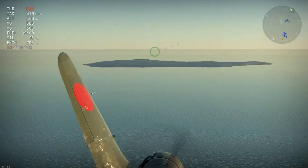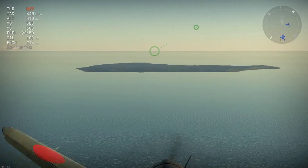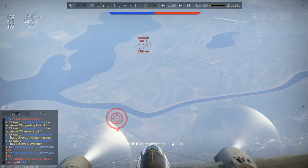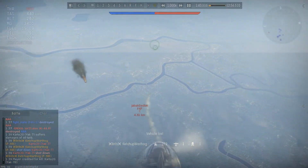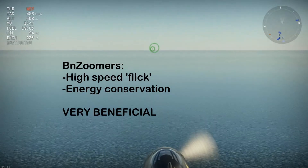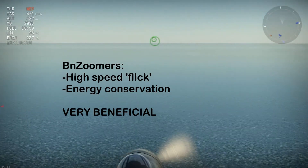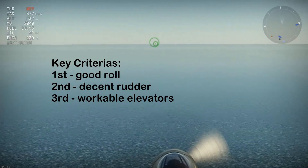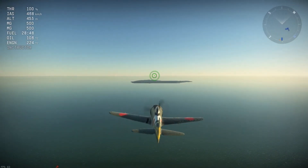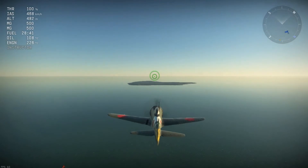Now before you go flicking your plane all over the place, make sure you have sufficiently tested your planes in test flights, as each plane has different flight models and reacts differently to the flick. Some planes are too snappy, others can be too sluggish to even make it. While it may be obvious that planes like the P-38 won't do well, you might be surprised with certain planes and even boom and zoomers like the P-47, which actually flicks pretty well at high speeds. The key criteria for planes that can perform this is having good roll rate, decent rudder, and workable elevator, ranked accordingly to each criteria's importance.